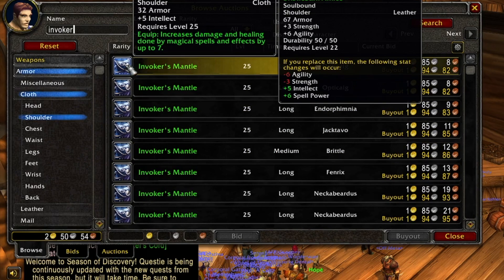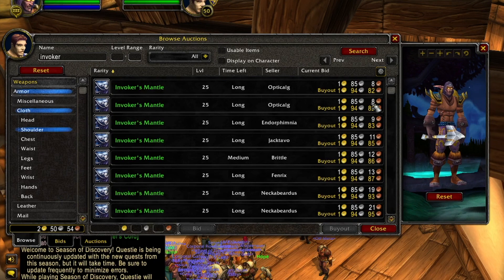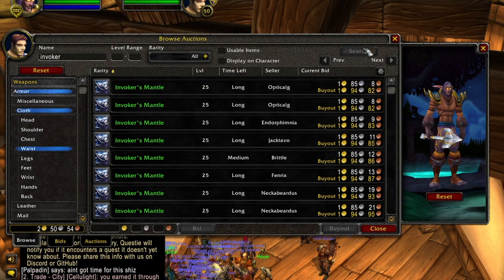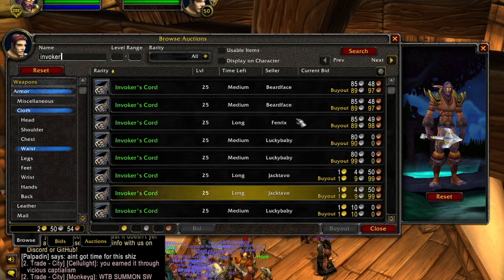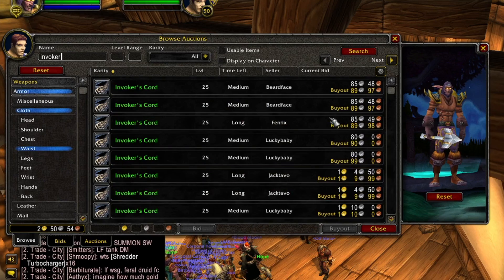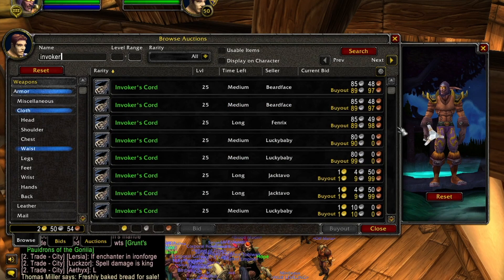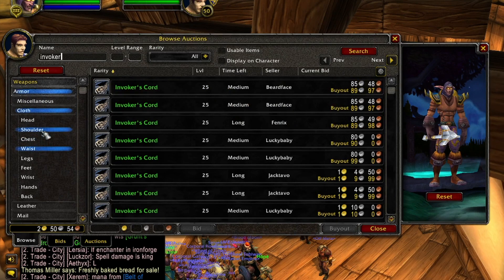They do look kind of cool — I dig them. The waist is already under a gold, but this is going to plummet as people log on today. You can take advantage of the low prices right now if you want to, but that's really not the point. The point is the pre-best-in-slot nature of these items.